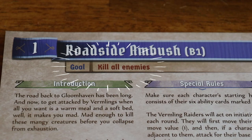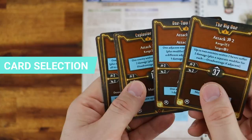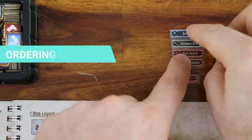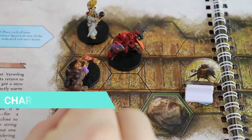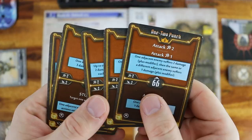Your objective is to complete the scenario goal of killing all enemies. The game is played in rounds. Every round follows this order: card selection, ordering of initiative, character and monster turns, and the end of round. Let's start with card selection.